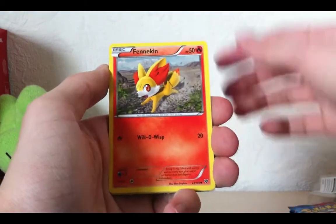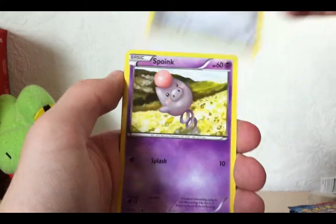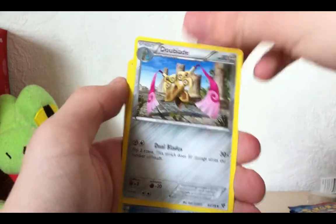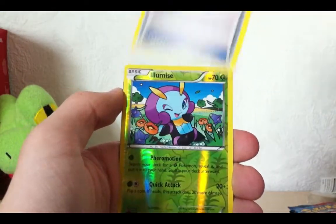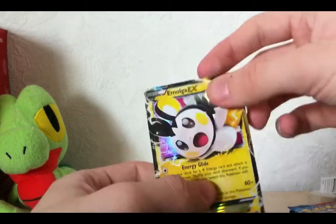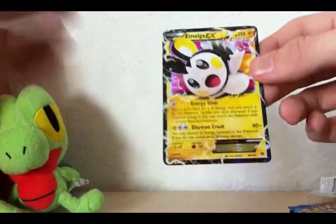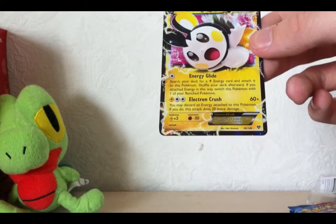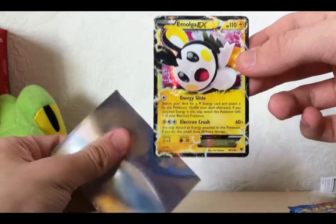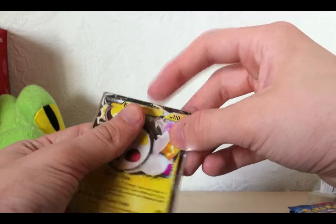We've got a Rhyhorn. A Fennekin. A Jumpluff. Oh, Jigglypuff — sorry. Pawniard. Spoink. Electrode. A Doublade. A Hard Charm. Oh, I can already see it — a Reverse Illumise. And... an Emolga EX! Wow. I really like this EX. I like the design. It's shiny. Every pack opening until now has given me a shiny EX — not as in shiny Pokemon, but a very shiny nice-to-look-at card.